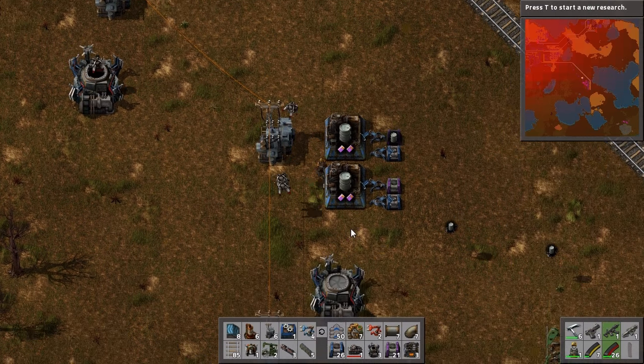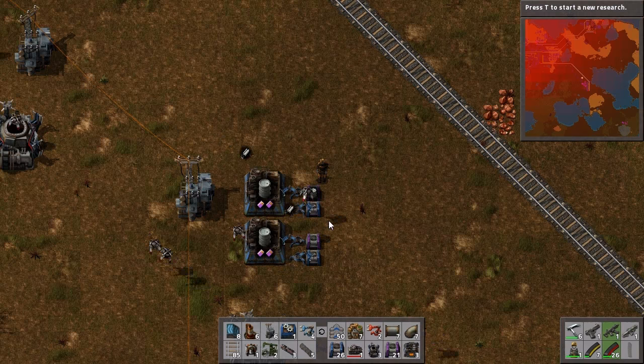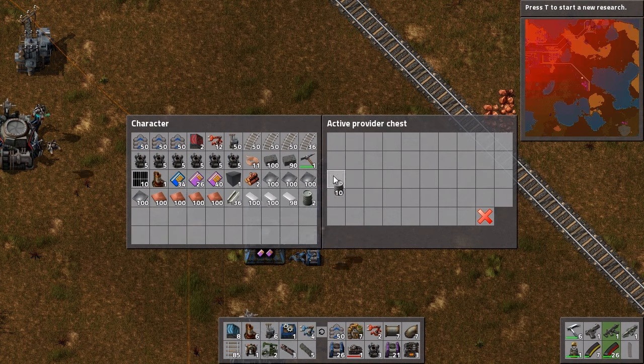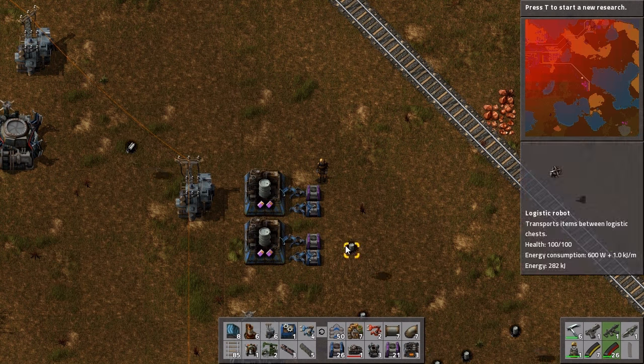This is the system I set up earlier. We've got some active provider chests and some requester chests, just to request some steel, and the provider chest to provide these barrels, which the logistic robots take off to the rest of the setup.